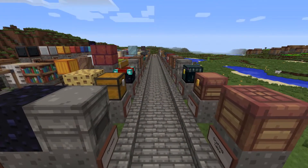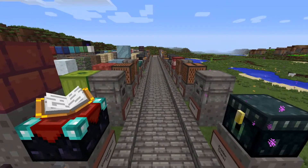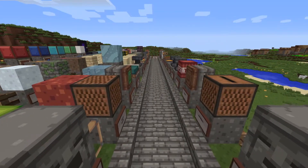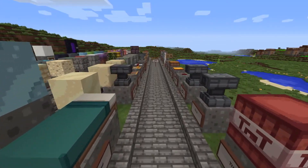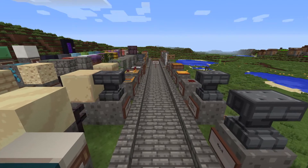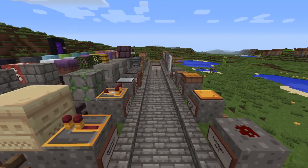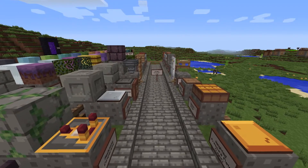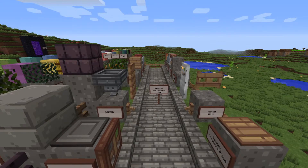As you can probably tell, the trapped chest, ender chest, and enchantment table haven't been changed. Neither has the jukebox or note block. The TNT has been changed though, and that looks nice. I always look out for the enchantment table — it's one of the objects I always notice. I like it because it moves, there's a book on it that flicks around, and it's just cool.